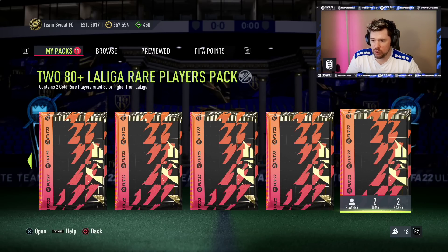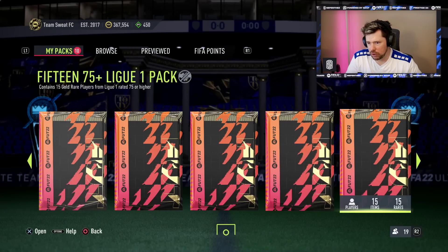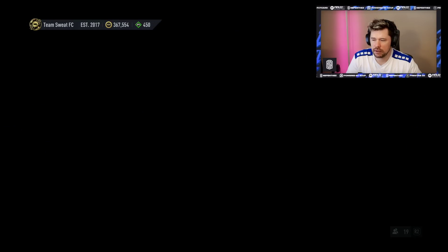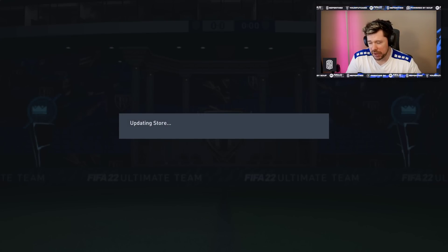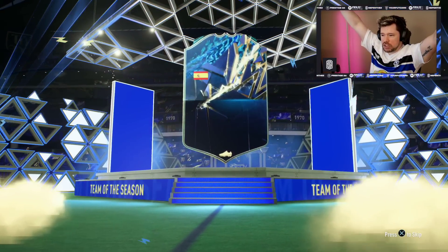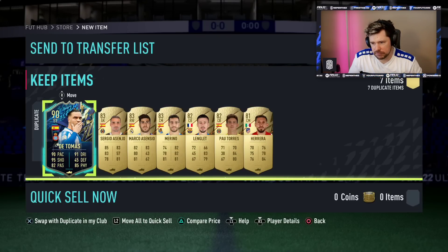Two La Liga 80 pluses - here we go. No Team of the Season out of that one. Asensio and Marcelo. Then we have the La Liga premium players pack - is this going to give us a Team of the Season? No, just flames again. French this time - Fekir? He's a TOTS - Antoine Griezmann! Hey, that's not bad as far as a 25k pack goes. Well, it is bad, I gave 11 rares in for that. Then we've got the 7 81 plus league players.